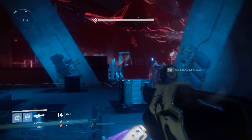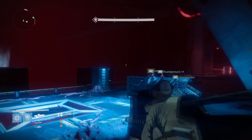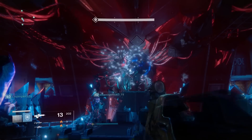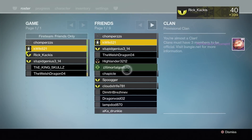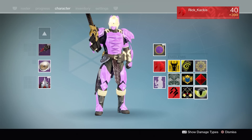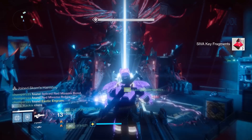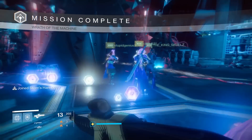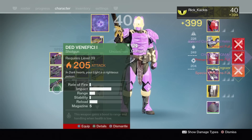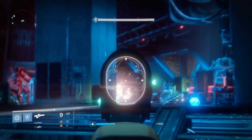The first thing you're going to want to know is the rewards you actually get for completing this challenge mode. It's very similar — basically almost exactly the same as what you got for completing the Vosic challenge mode. For normal and hard mode you're going to get a new emblem that looks pretty sweet. You're also going to get, for hard mode, another perfected ornament to spec out your hard mode raid gear. You're also going to get an exotic engram, and some extra goodies are going to drop on both modes as well.